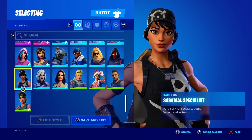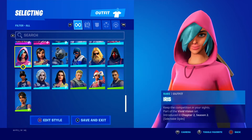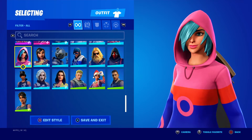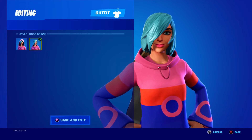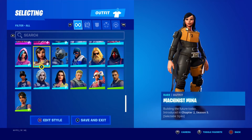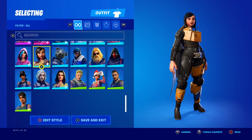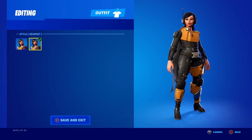The Survival Specialist — yes, it is in my locker. The Iris skin, another one of those starter pack skins. It's been a while since I got her — got her with and without the hood. Next, Machinist Mina — one of those skins you get from Save the World with a default style, and then with a headset, so no major changes there.